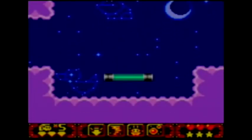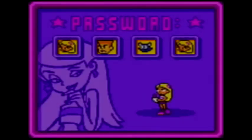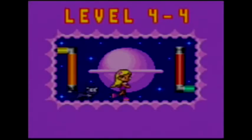Things are getting difficult now, and my nose won't stop itching from the cat hair. Last password: Sabrina, Slugloaf, Salem, Sabrina. Now let's go. Level 4-4.